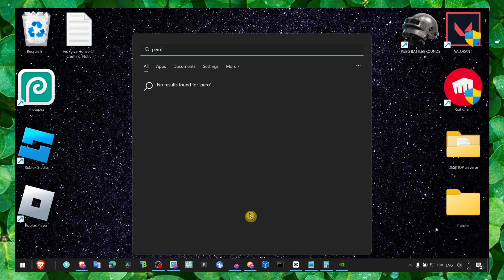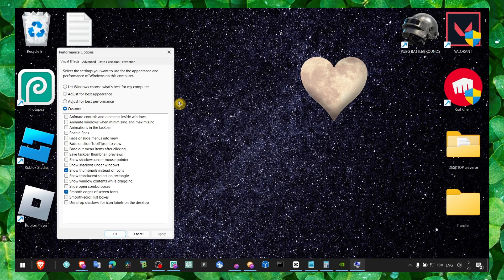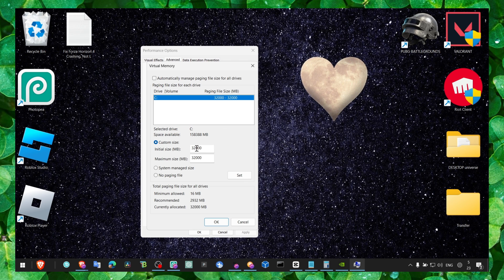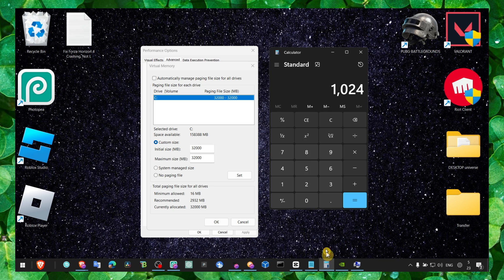Go back to Appearance and Performance, click on Advanced, then Change. Here you need to write 1024 multiplied by your RAM amount — for example, if you have 8GB multiply 1024 by 8, or if you have 16GB multiply accordingly. Enter the result number, click Set, OK, and OK.